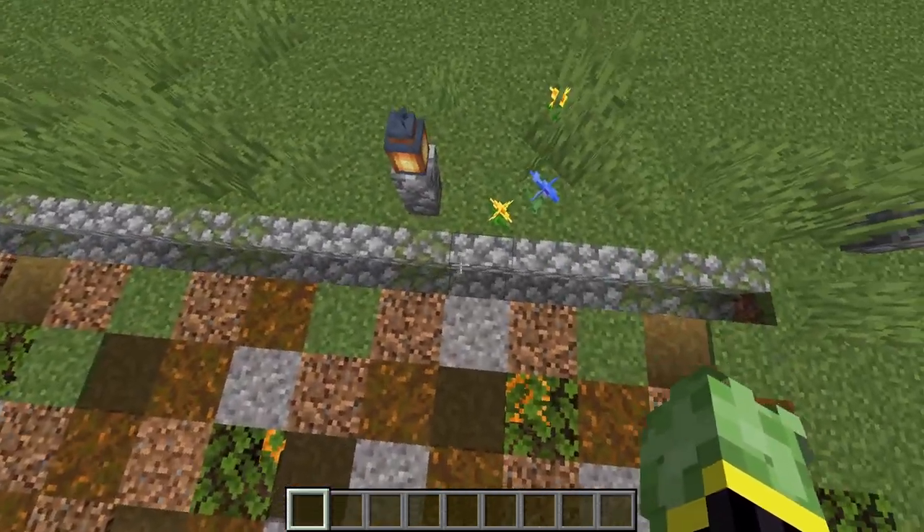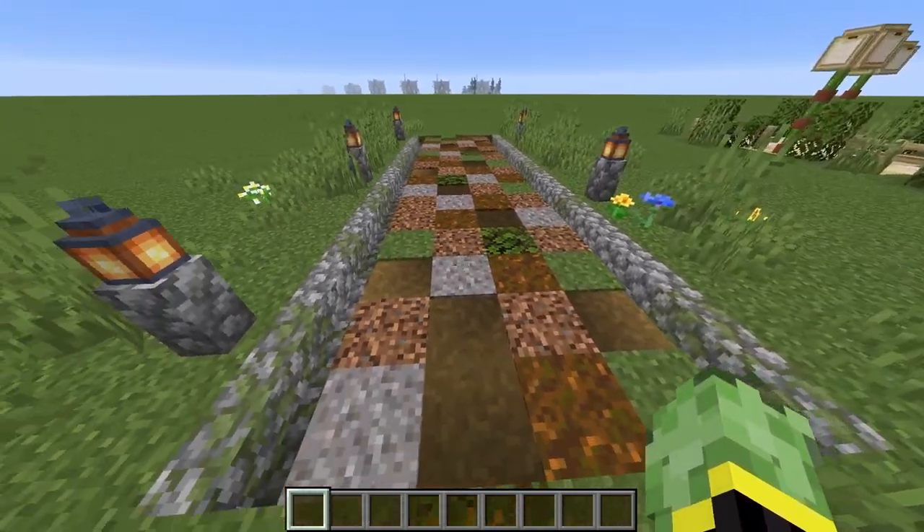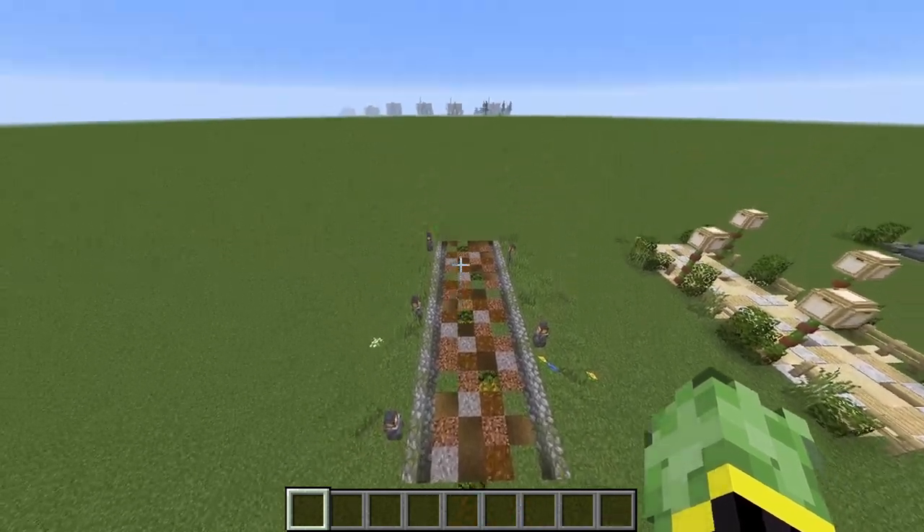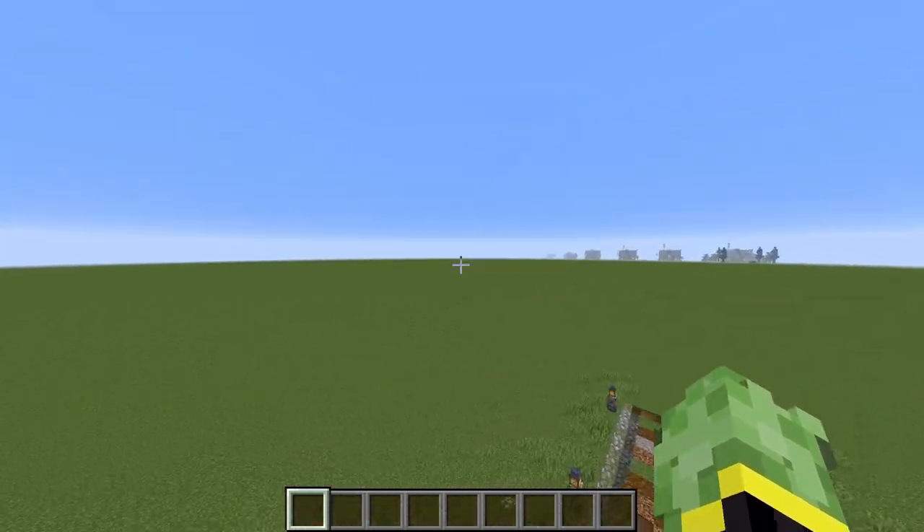I've added some stairs at the side as more of a detail for a drainage system, and I think this would look nice if it was a large path connecting up multiple bases in the area.